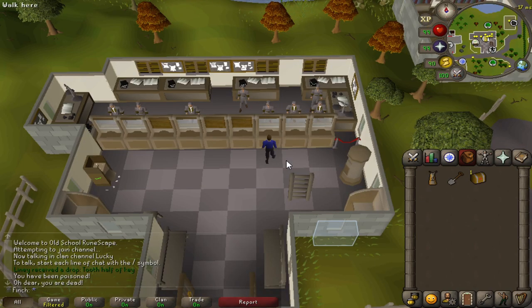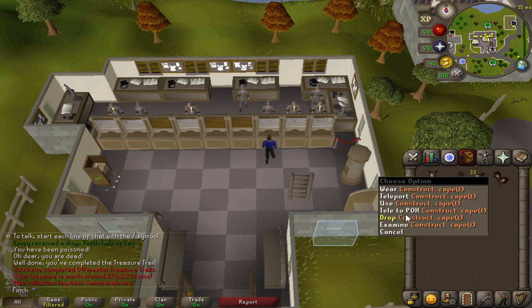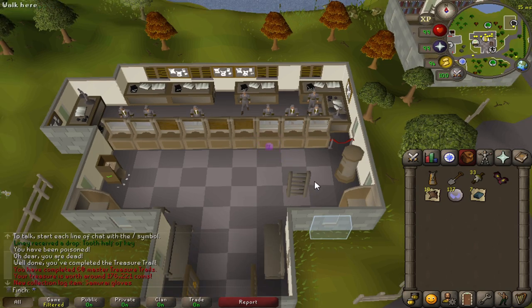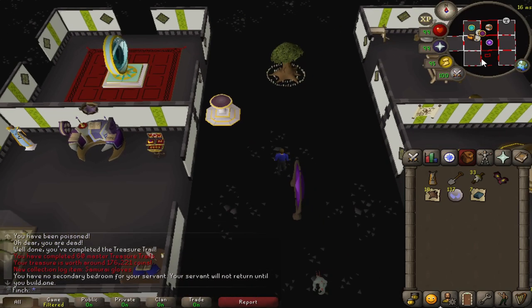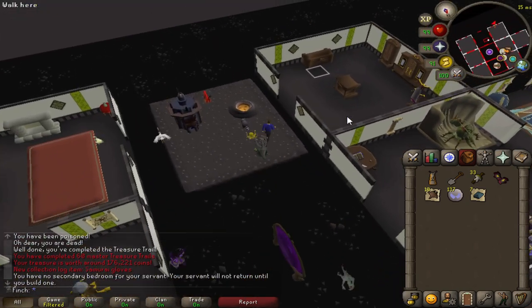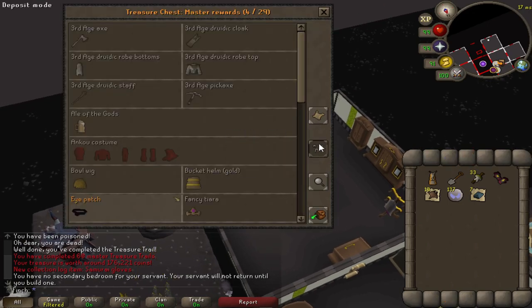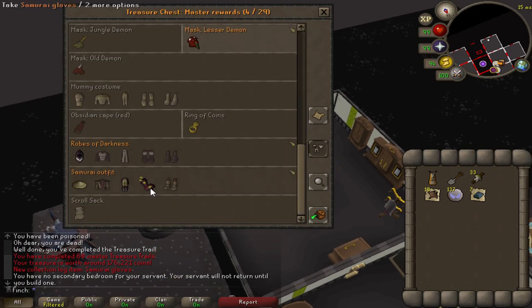A medium clue from one of my Tempoross caskets netted me a casket. Samurai Gloves — now that says it's a unique collection log item but I have a feeling I've received those before. I will just go and double check... unfortunately that is a duplicate, but it's a collection log slot so that's kind of cool.